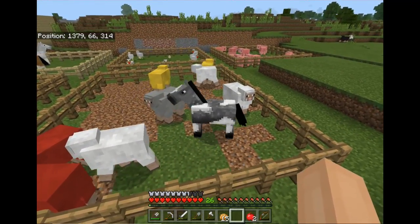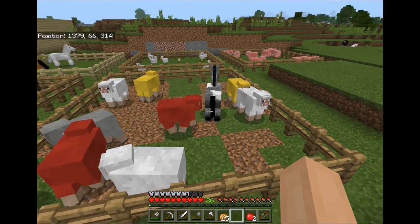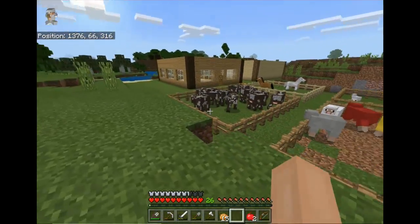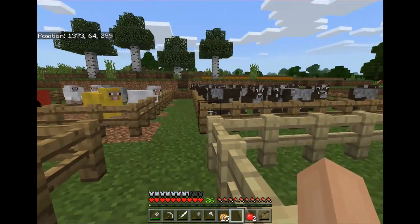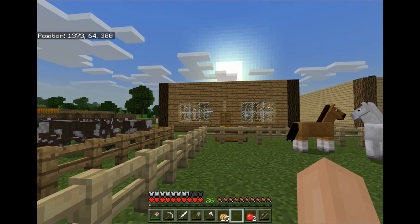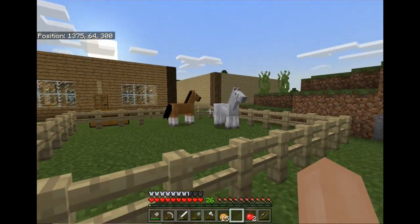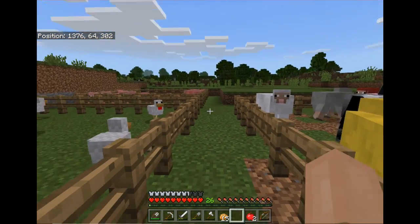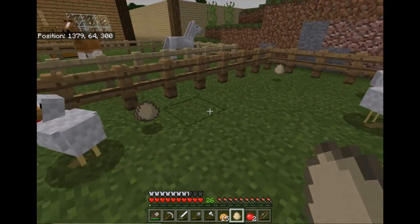The horse — I'm not sure how the horse got in there, I did not put him in there. I just came out one day and there he was, so I got an extra horse I guess. These two horses over here are actually tamed and rideable. I can ride them when I go exploring. Let me gather up some of these eggs.